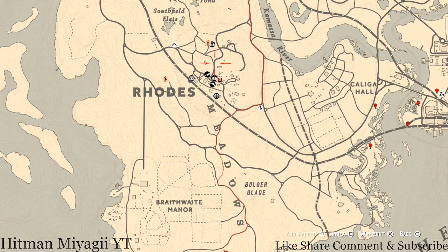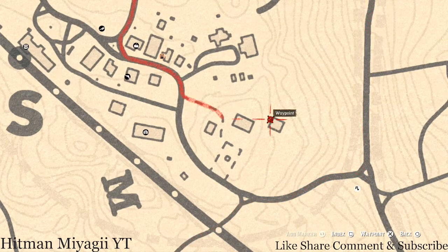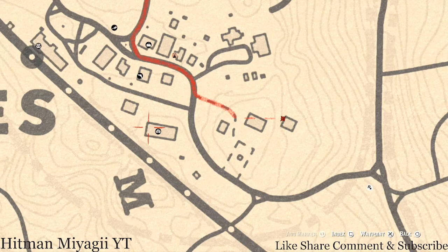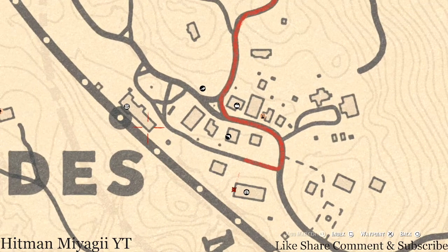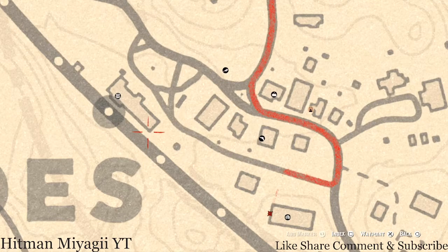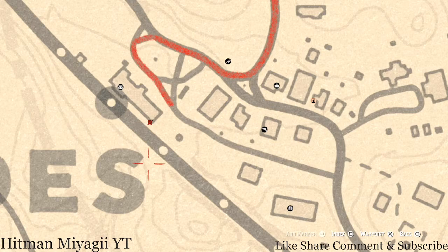Up in Rhodes, there's a tarot card on a bench — a Four of Cups — and on the terrace on the second floor in the dining area, there's a Knight of Swords tarot card on one of the tables. The last thing I have for you is right at the corner of this building: there's a treasure chest and in that chest you'll get a family heirloom — a Rosewood Hairbrush.